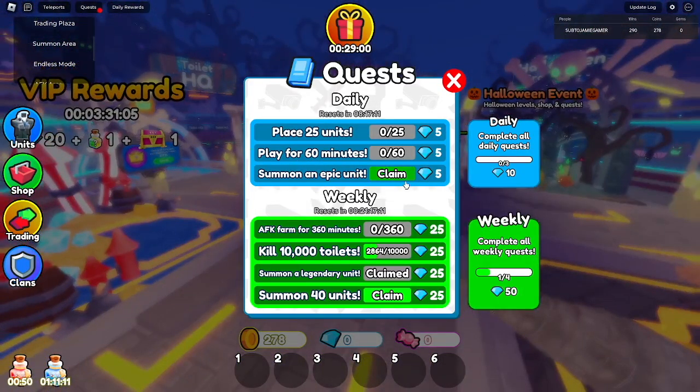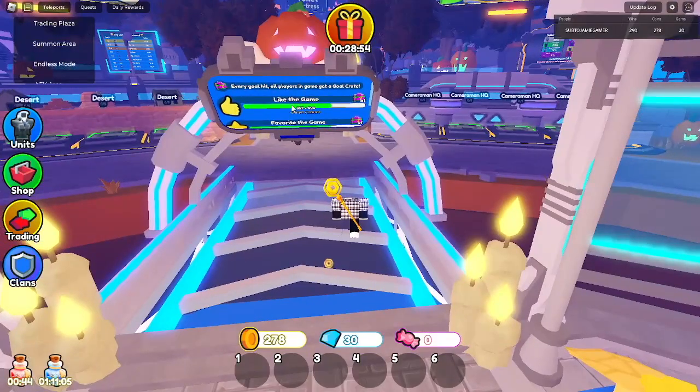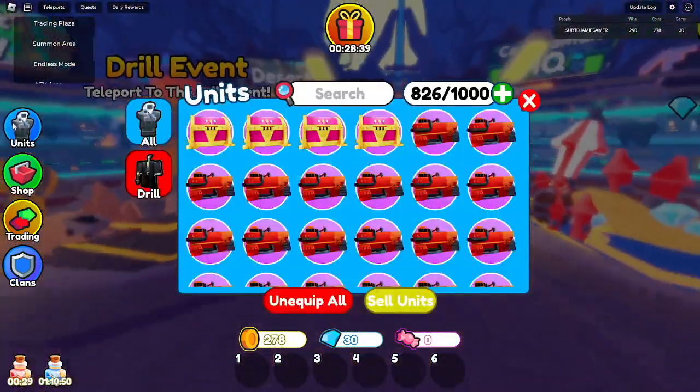If you're wondering how to get the new gold crate: basically if the game gets 500 likes, everyone will get a gold crate. It was literally at 200 likes just two minutes ago, so it's moving fast. Now we'll be opening these crates — let's begin.